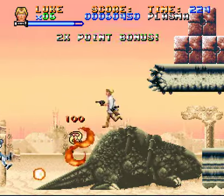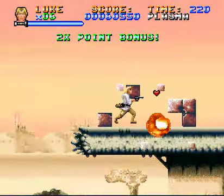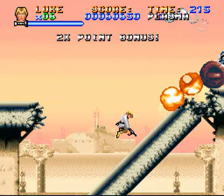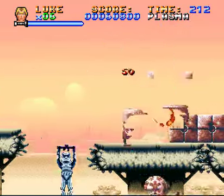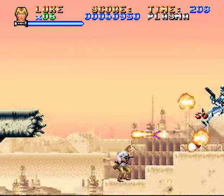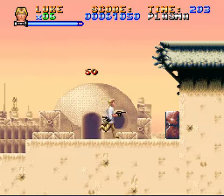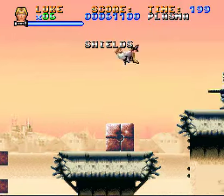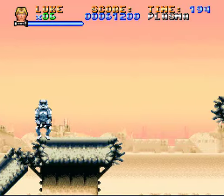So this stage actually does give me a bit of a Contra vibe, because you're running along shooting guys in boxes. Well, you blow stuff up in Contra. I like the Donkey Kong barrels. You can use them to ride across the spikes if you don't have shields, but on this particular run the game decided to give me like a million of those shields in a row. It's random? Some of them are forced and some of them are just random. I'm not going to complain, because it helps me get through this level without dying.